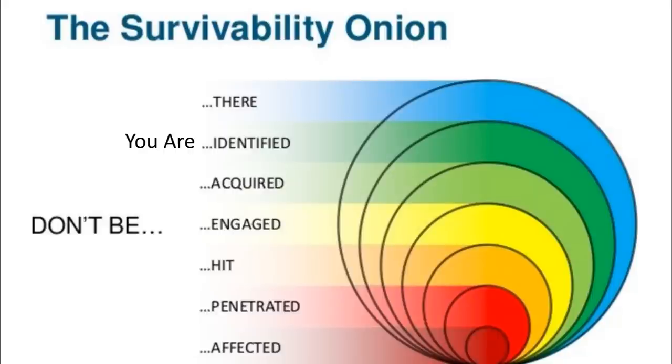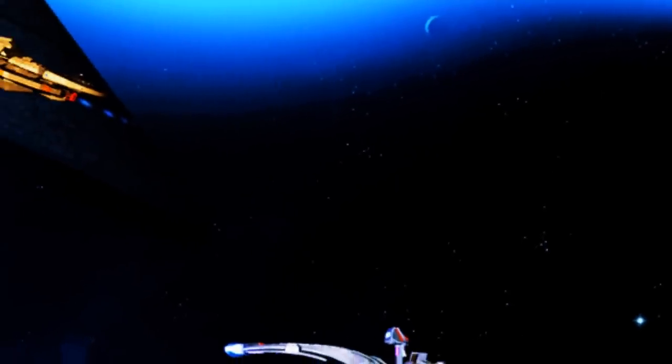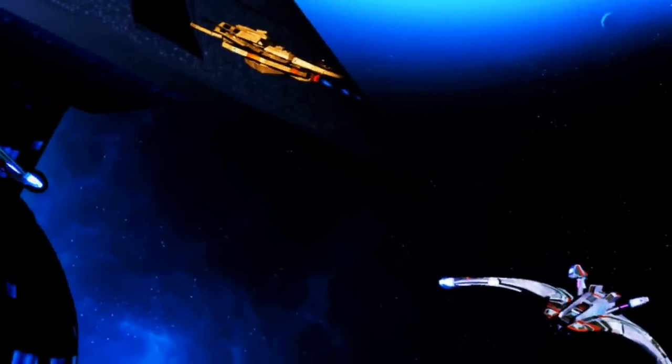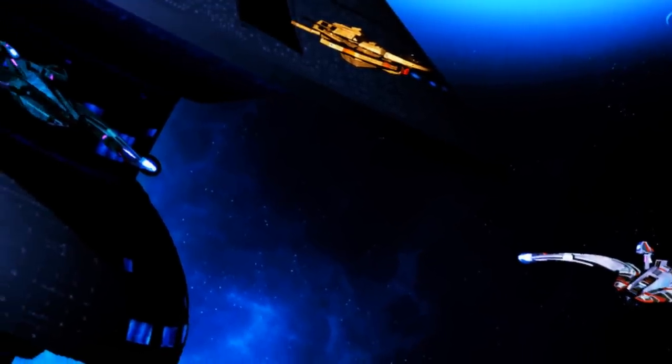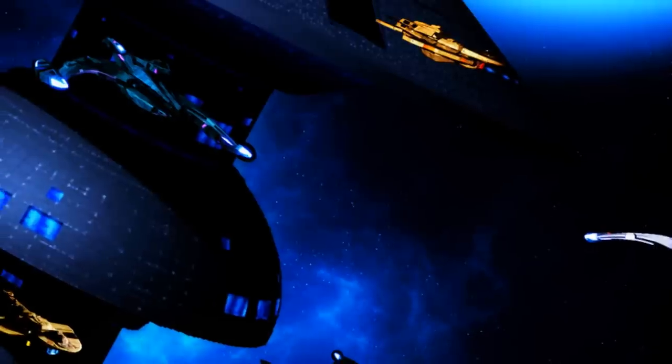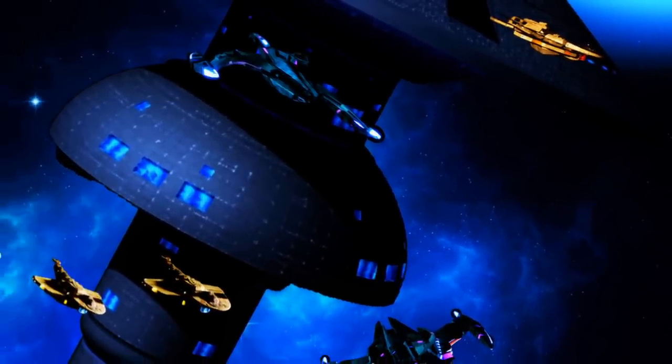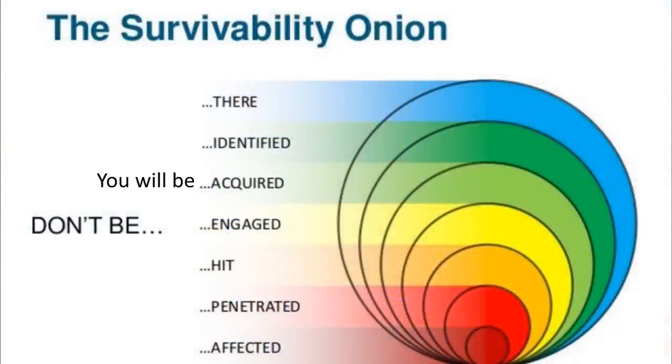Everyone knows where a star system is, unless you happen to not be on anyone's star charts, which can be done. Space is vast, and you could hide certain strategic assets, like a fuel supply or an ammo dump, on a rogue planet just out in the middle of nowhere — that's a decent way of not being acquired. But that's only going to work for so long and at a relatively small scale. You will be acquired. You will be engaged. While the wider fleet can work to keep the enemy away from you, there's really nothing you can do yourself to prevent being engaged.